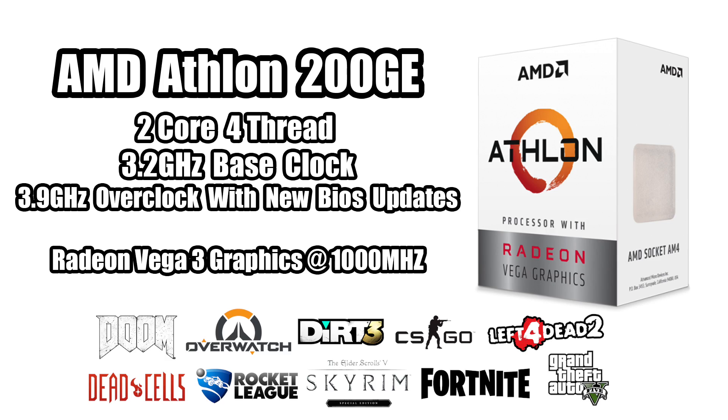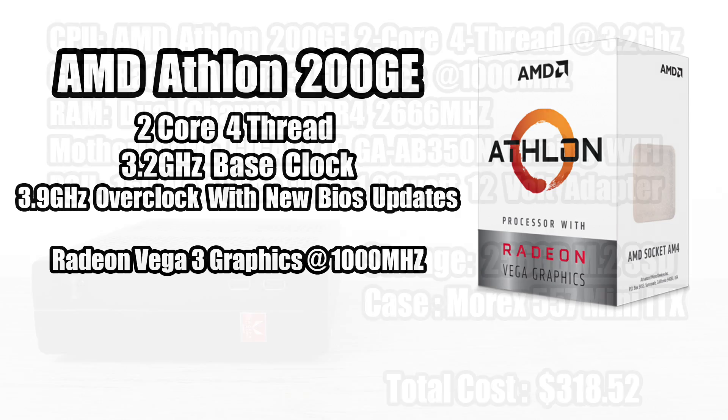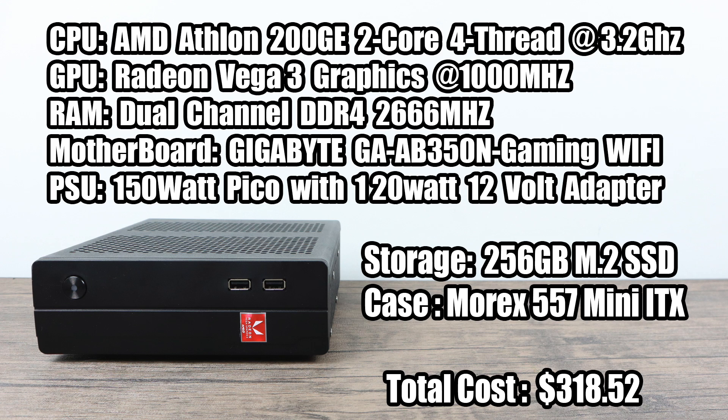Since this is a budget chip, 1080p in some of these games just isn't going to be possible at a decent frame rate, so most of these will be running in 720p. Settings will be listed for each game in the lower left-hand corner. I also have Afterburner running to display the frame rate and the average frame rate in the upper left-hand corner. My build specs are on screen now and listed in the description. With all of that out of the way, let's go ahead and get into some gameplay.